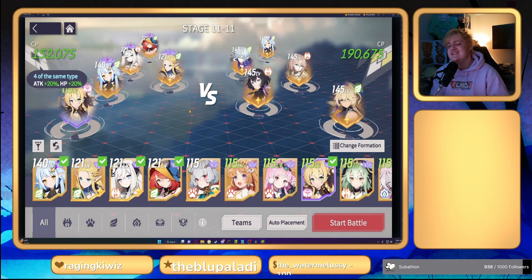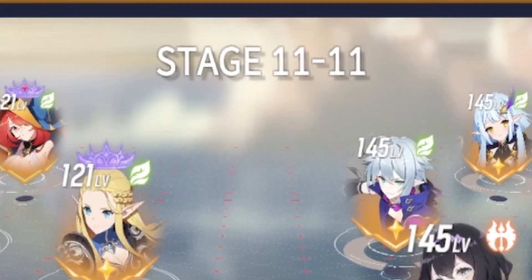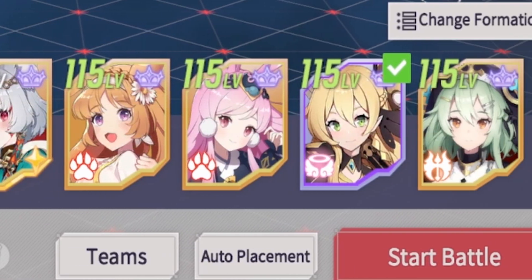The first tip is that the stage number you're on should correlate to the minimum level of all your characters. If you're starting on stage 8, it's best to have a minimum of all level 80 souls. When you get to stage 9, you want a minimum of level 90 characters. When you get to stage 10, you want a minimum of level 100 characters, and so on and so forth.